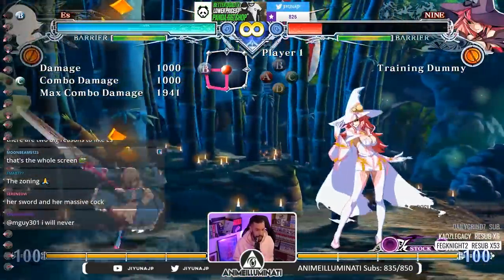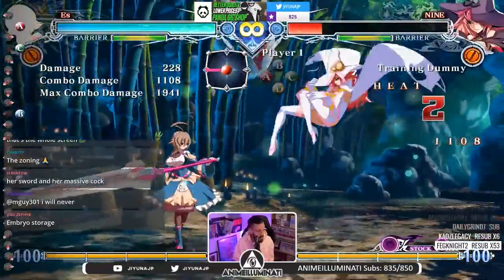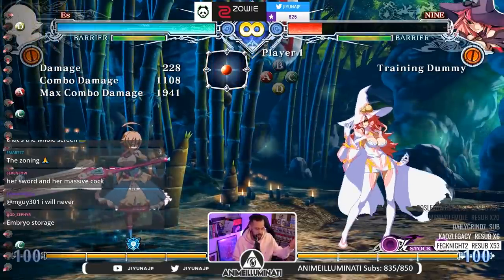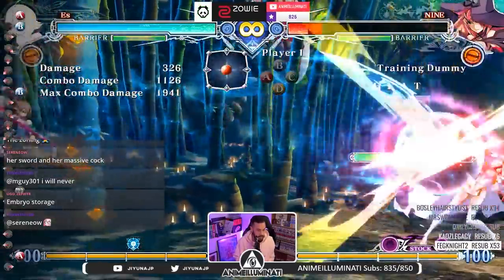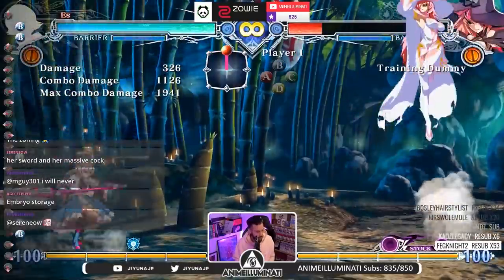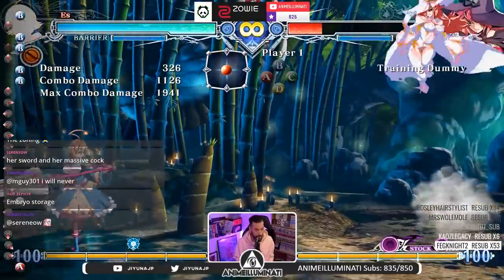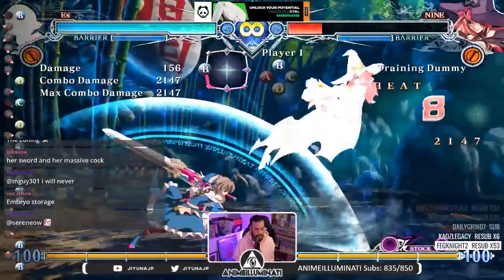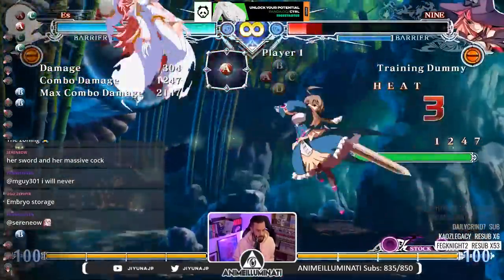Another thing that's really important when you play her: she has a power-up mode. All of her specials are pretty good, but what makes her really really good is this — her power-up, which is just 214D. You get this little seal or crest. Always, always, always — that should be your focus: getting this activated and then landing the hit. So zoning, get your power-up, and now you can really start being scary. For example, Jump B is not too scary on its own, but when you're powered up it leads to a full combo.